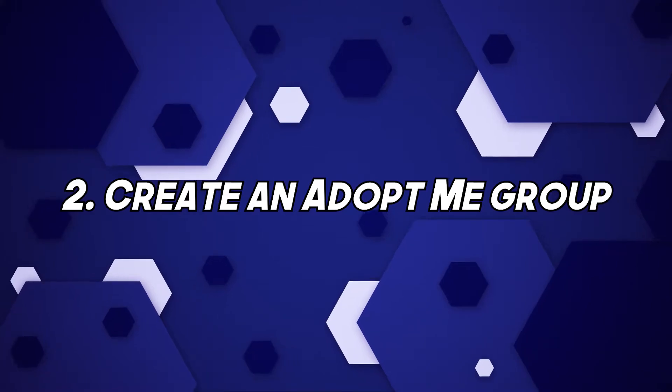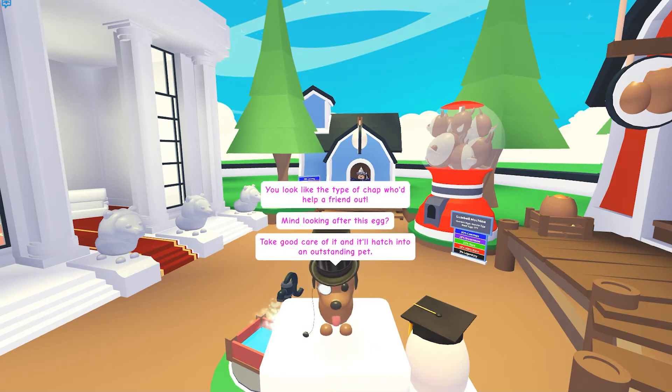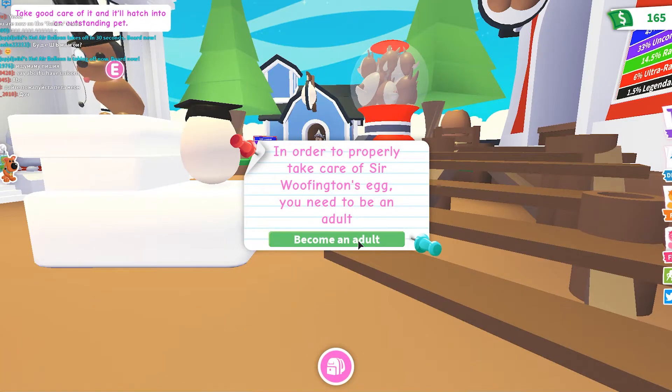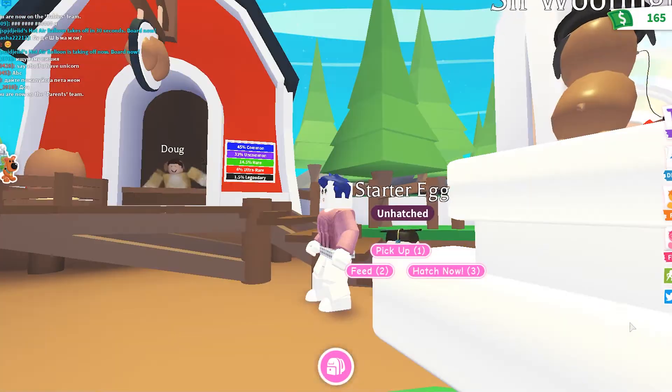Number 2: Create an Adopt Me Group. If you have a good following on social media, or know people willing to play the game, you could easily create an Adopt Me Group. You could find a number of people willing to grind and farm money for the group. Once a good amount of people start working in it, everyone starts to benefit. If you follow the first secret mentioned in the guide, then being a baby still lets you earn money that others have farmed.